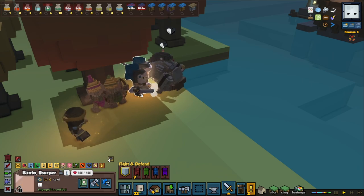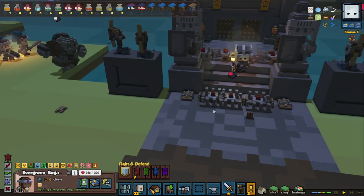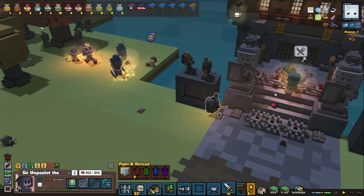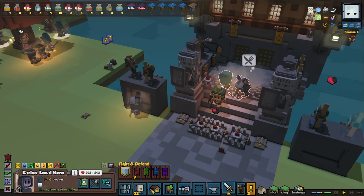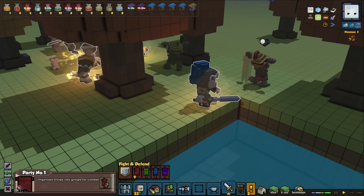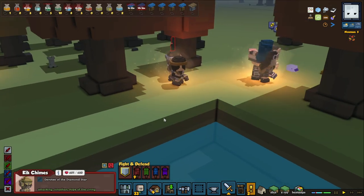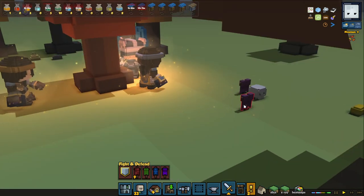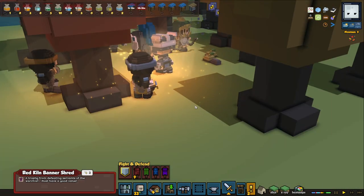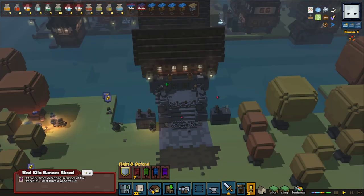Let's make sure we attack this guy. Who do I got with me? Banto with his hat, Jonathan, Miss Sura, and Evergreen. Where's my archers and my bunny people? There they are - we got The Hops a Lot, and Carlos up here together with my two other archers. It's going pretty good, though we're splitting up a bit. Let's focus on this guy. A red kiln banner shred - I think this one might be worth a lot. It's a purple colored banner, so it might be worth a little bit more than usual.